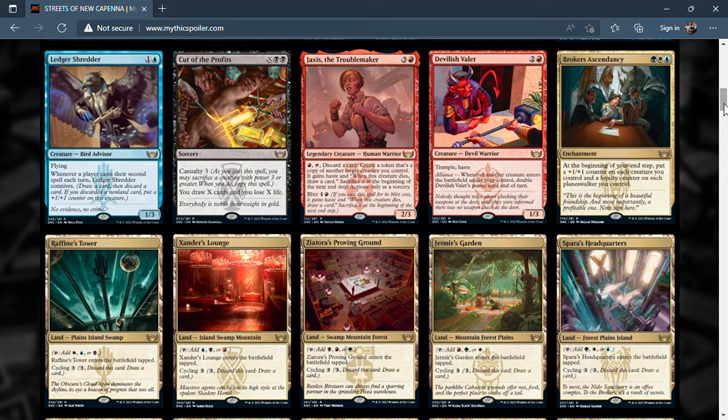Next is Cut of the Profits — two black and an X for a sorcery with casualty three. You may draw X cards and lose X life. If you sacrifice a creature of power three or greater, you copy the spell. So for five mana you can draw three cards and lose three life, or sacrifice a three-drop, draw six cards, lose six life, and run the creature. You also get two spells on the stack for storm count. I can't tell off the top of my head whether it'll be broken but it seems good.